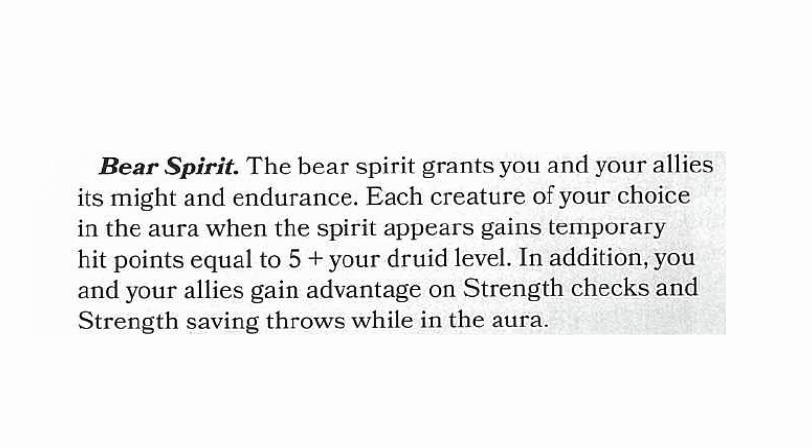Let's look at what these spirits are. Bear Spirit: the bear spirit grants you and your allies its might and endurance. Each creature of your choice in the aura when the spirit appears gains temporary hit points equal to 5 plus your druid level. In addition, you and your allies gain advantage on Strength checks and Strength saving throws while in the aura. A minute is 10 rounds — that's a long time, and that grants a lot of benefit. Advantage on all Strength checks includes anything related to Athletics, which is a Strength-based skill.